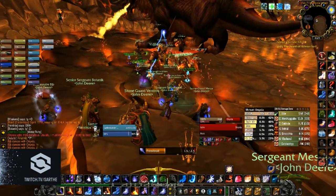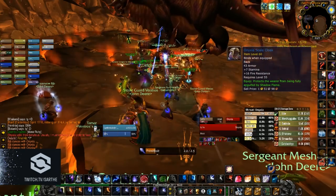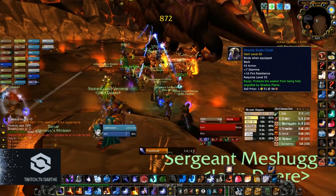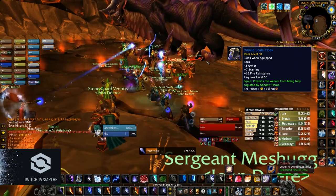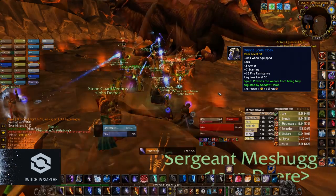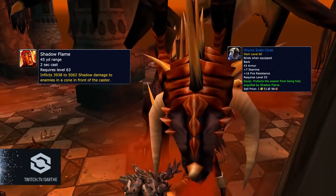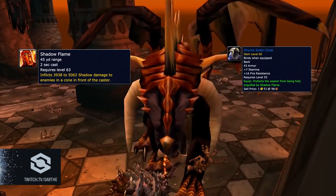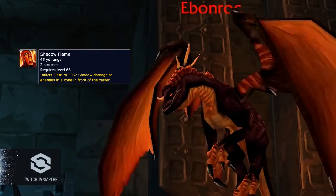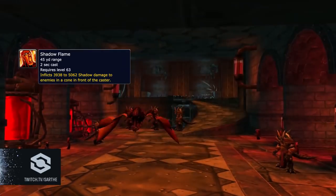The next thing you can do right away is get your Onyxia Scale Cloak. It's pretty cheap — you can find it for about 40 gold on the auction house, or your guild should have the mats and you can just supply the runecloth for them to make it for you. Nefarian uses an ability called Shadow Flame, and if you don't have this cloak you will die. So if you want to clear Blackwing Lair, you absolutely need an Onyxia Scale Cloak on each of your characters.